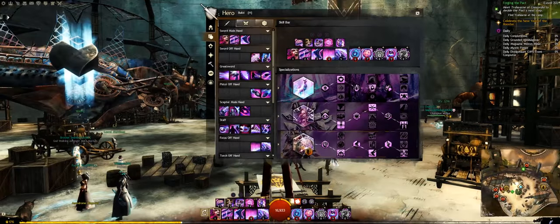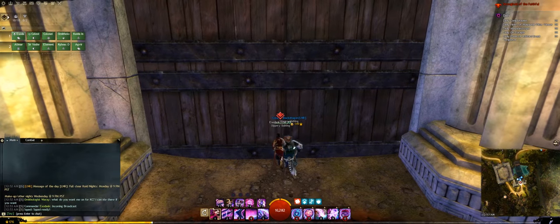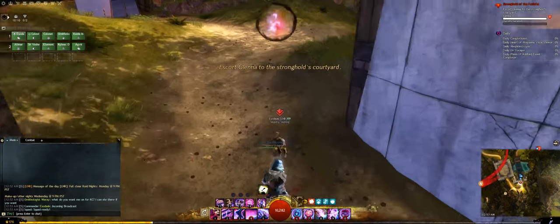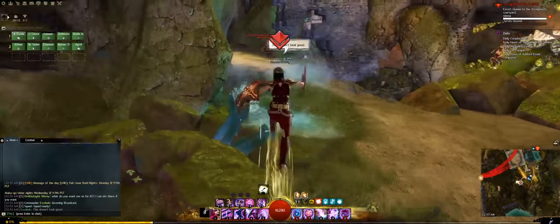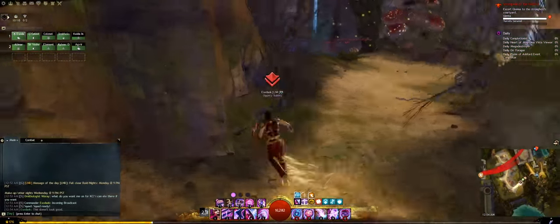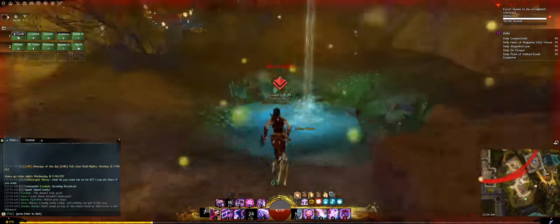Let me start by showing you my method for navigating the cave in case some beginner chronos wanted some pointers. I don't really focus on optimizing this part. Some chronos use Fiery Greatswords to do the cave faster, but I've got a decent method that works pretty well. Essentially, I've relied on shield blocks and shatters to mitigate incoming damaging conditions. I end up skipping one of the waterfalls at the end and just heal through the damage.